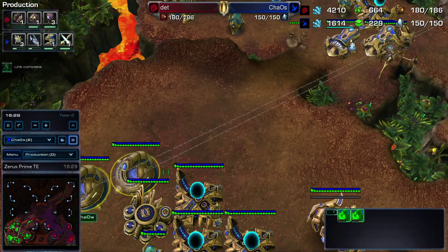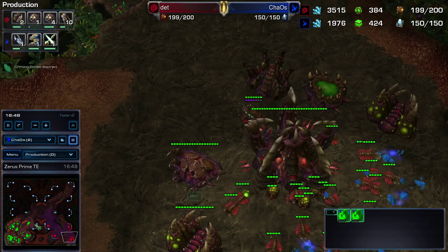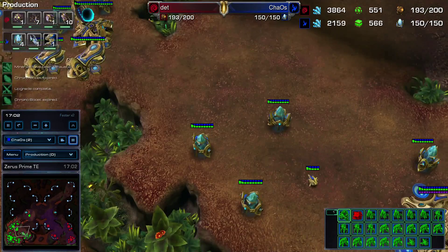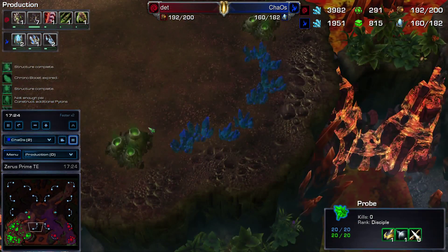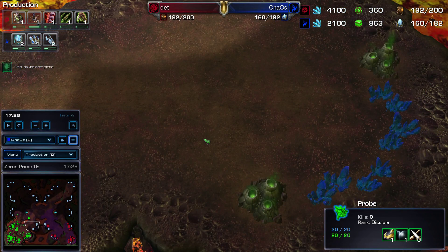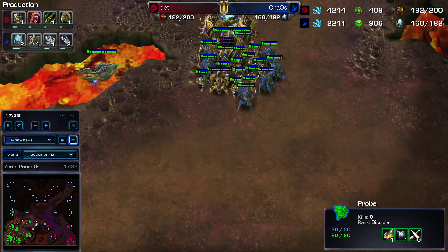We're continuing our Colossus production. Since we know he went Swarm Host, Roach Hydra, and we don't see any Hydra Den or Ultralisk Cavern or anything, we're pretty comfortable continuing making Colossus. Our mineral fields in the main are starting to go away, so we need to start thinking about a fourth. Personally I don't think that fourth makes a lot of sense knowing he's going Swarm Hosts — they're very siege units and can just sit back and harass it without really having to deal with anything.